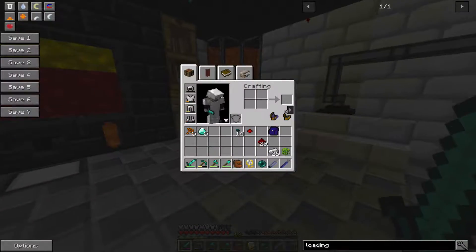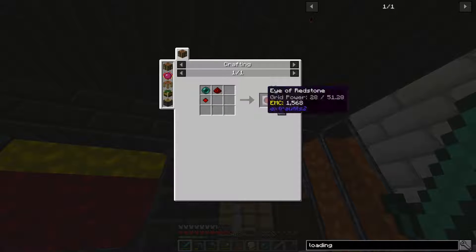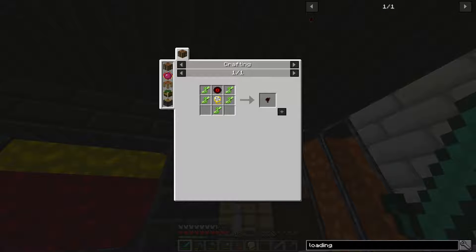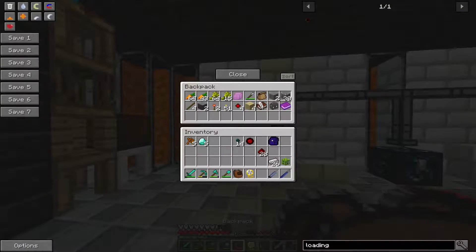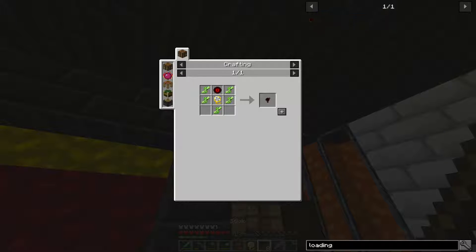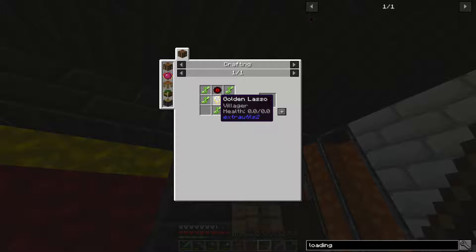I almost freaked out because I couldn't find any redstone, but thankfully I actually found it in our chest. So now I think we can actually make this. If I move all the items — okay, we have the eye of redstone. We already have the golden lasso. Oh, we need sticks — that's kind of an essential. Let's just make sticks out of these birch logs or wood. Why did this not work?